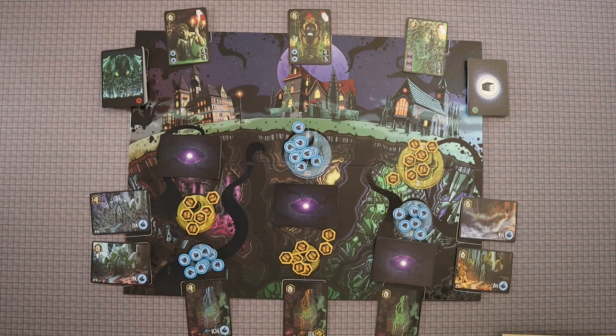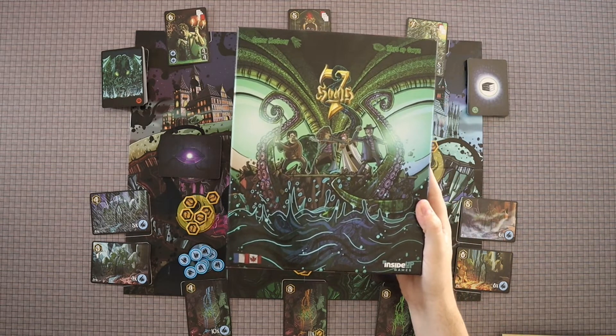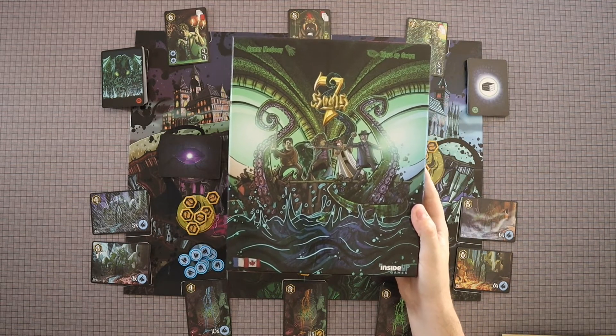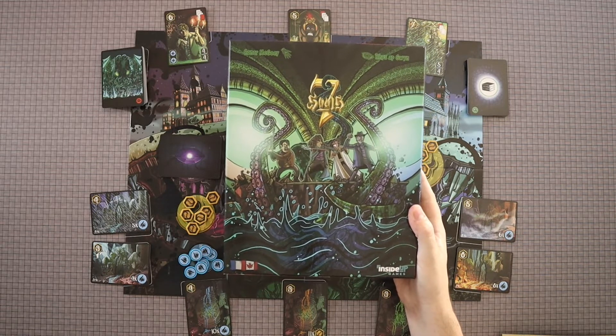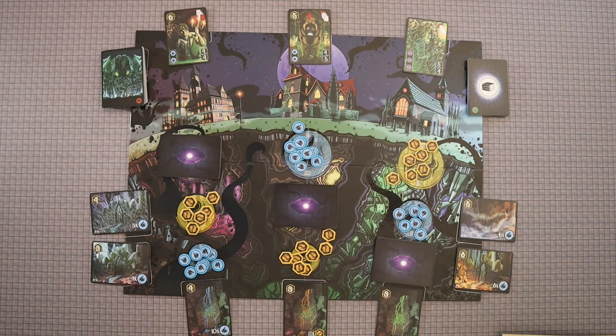Welcome, folks. Today, The Hungry Gamer is back with another game review, and today we are talking about Seven Souls, designed by Connor McGowey, with art by Reese Apguin, and published by Inside Up Games. I do apologize if I mispronounced that name. Seven Souls is a game in which you are taking on the head of a Cthulhu-laden cult with your cult-like plans to take over the world.